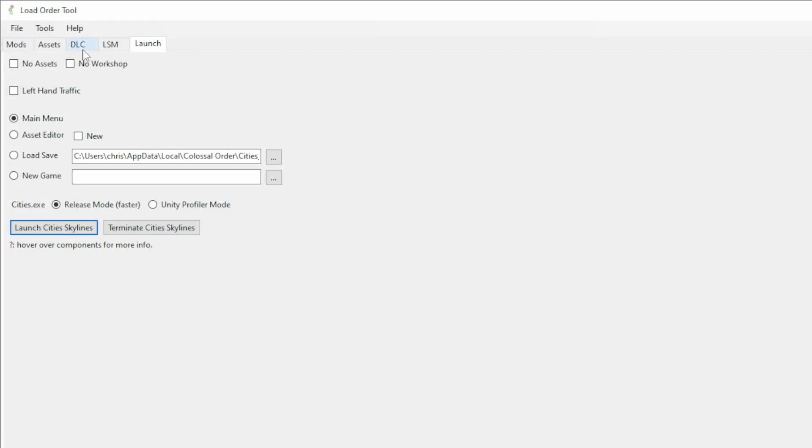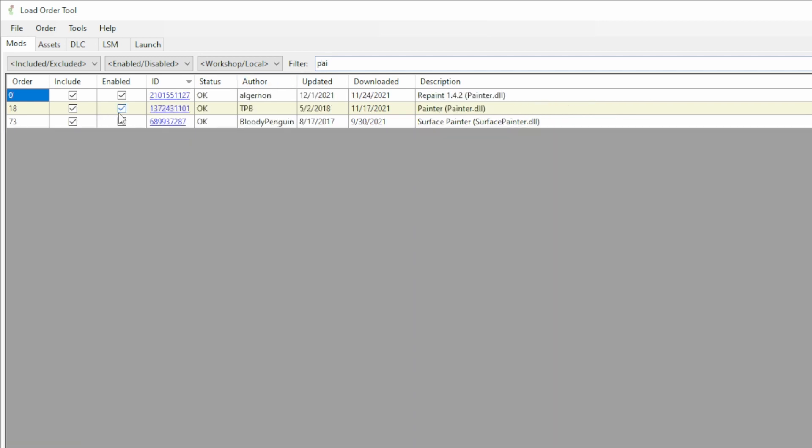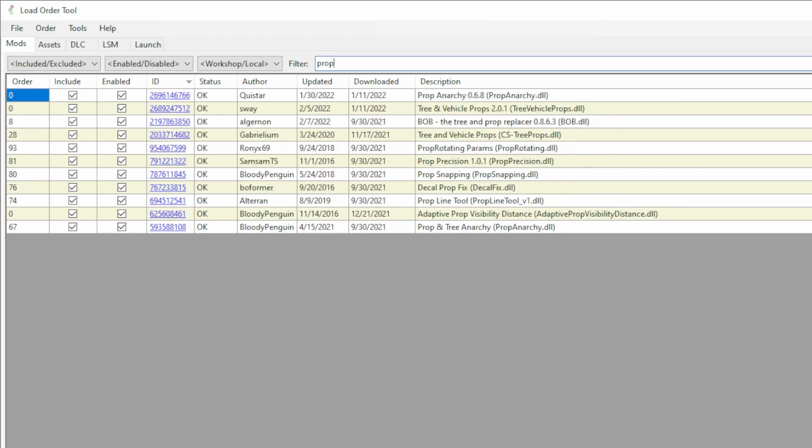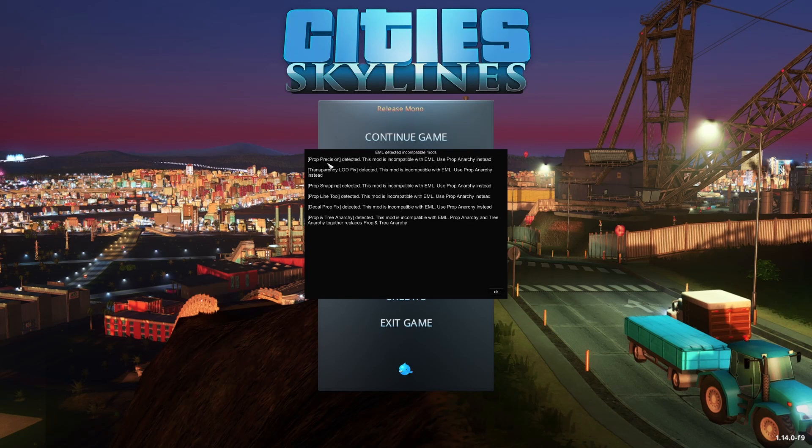So now we're going to head over to Load Order Tool. This is how I launch City Skylines and manage which mods I have enabled in my game, and then I export them and save them for different saves. You don't have to do it this way — you can do it the other way as well — but we're going to go ahead and exclude Painter completely. We might find that we need to actually remove it completely from Steam. We can do that later, but here we're also going to find Prop and Tree Anarchy and go ahead and exclude that as well. We don't want it enabled; we don't even want it loaded in. I have a feeling we're going to have to actually uninstall these though, so let's launch the game and see what happens.